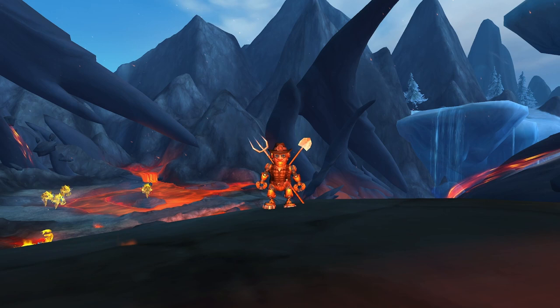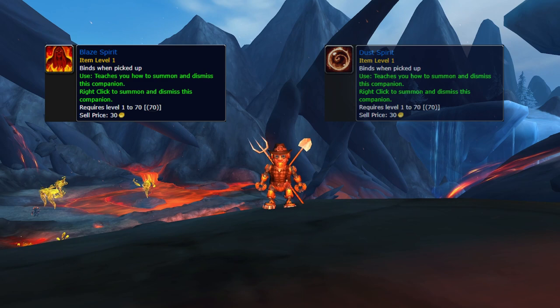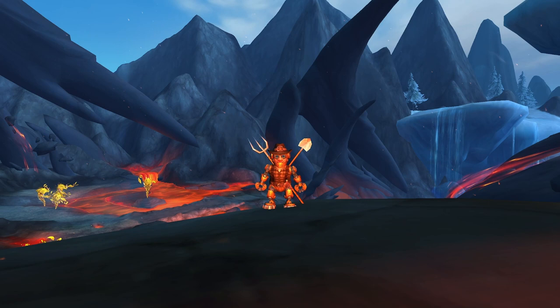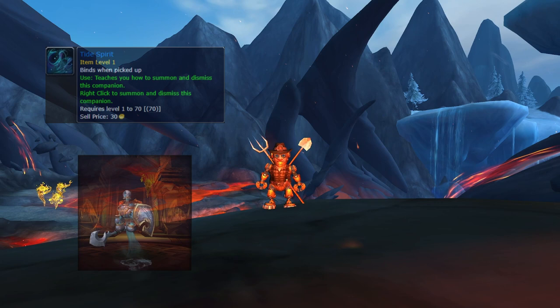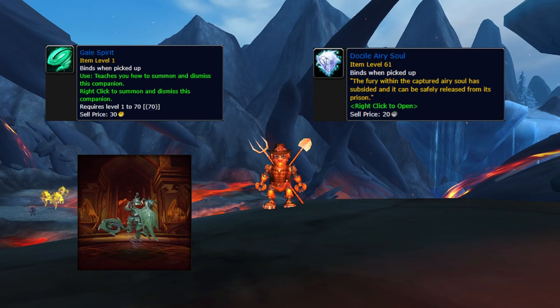The pets we will discuss today are Blazing, Dust, Gale, and Tide Spirit. These can drop from Docile Souls depending on which spirit you want to get. For Blazing Spirit it is Docile Fiery Soul, for Dust Spirit it is Docile Earthen Soul, for Tide Spirit it is Docile Frosty Soul, and for Gale Spirit it is Docile Airy Soul.